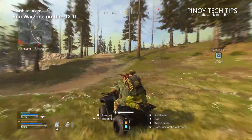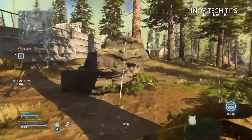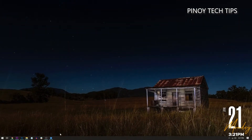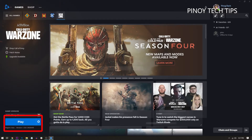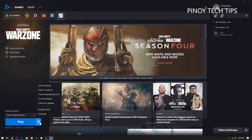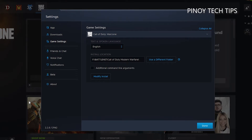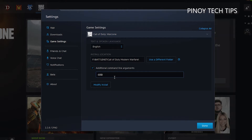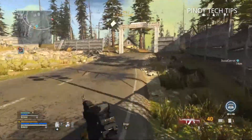Fourth solution: run Warzone on DirectX 11. For players who encounter crashes and other DirectX errors, switching to DirectX 11 may enable the game to run smoothly. Launch the Battle.net client, click Games and then click Warzone. At the lower left corner of the window, click the gear icon next to the Play button and select Game Settings. Put a check in the box next to Additional Command Line Arguments and enter minus d3d11 in the text field. Click Done to apply the changes, then restart the game to see how things go. If the problem persists, go ahead with the next fix.